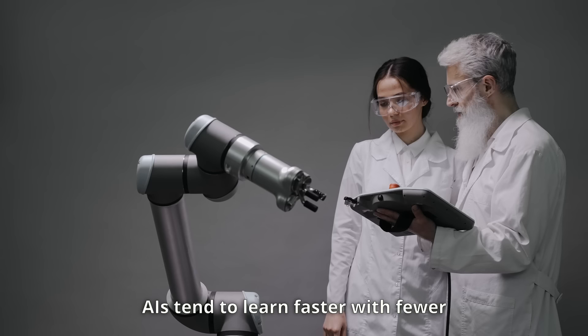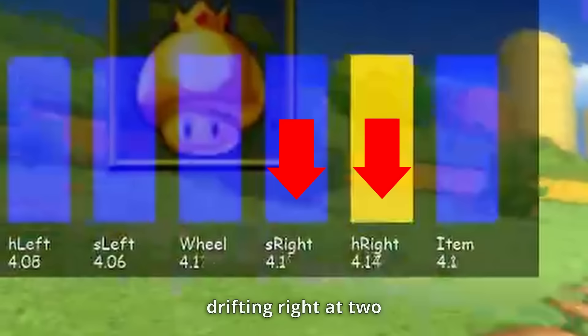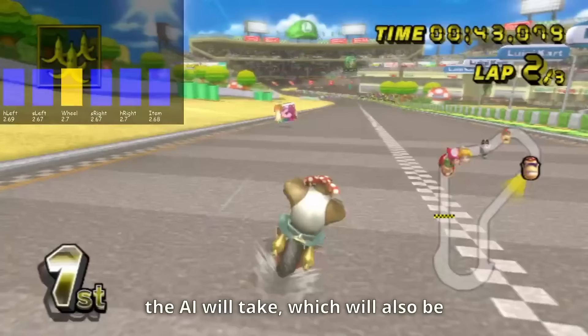The last thing we need to do is give the AI some actions it can take, in the same way humans use a controller. AIs tend to learn faster with fewer actions, so it will have the same five actions as in my last video, including drifting left at two different angles, drifting right at two different angles, and wheeling to go straight forward, but also this time with the ability to use items. While the AI trains, you'll also be able to see bars in the top left hand corner showing how the AI rates each action, with the highest rated action being the one the AI will take, highlighted in yellow.